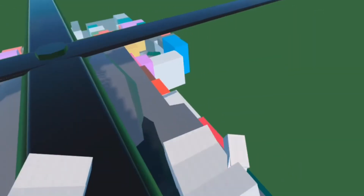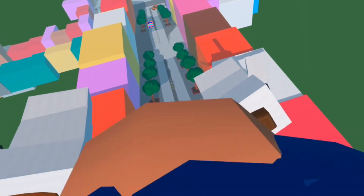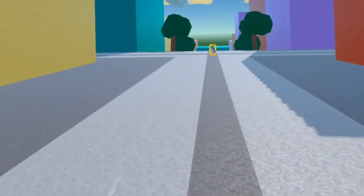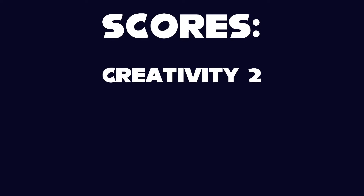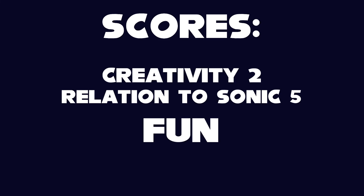Remember the iconic level in Sonic Adventure 2 where you're racing down City Escape? Well, now you can relive it in Rec Room. They've got all the key parts of the level down, including the rings, though there's no bounce sound. There's not a whole lot to say about this one, so I'll keep it brief. For creativity I'll give it a 2 — while it had the whole level in it, it didn't really add a lot of enemies, though it did have some cool posters. For relation to Sonic, obviously a 5 since it's a remake. For fun, I don't think I'm coming back to this one, so unfortunately I have to give it a 1.